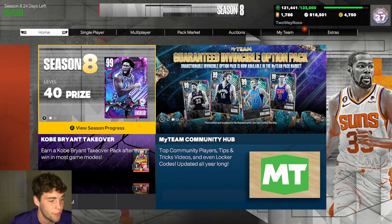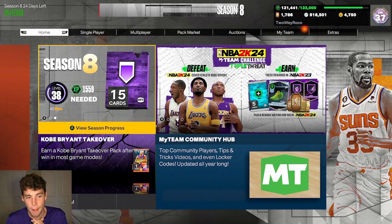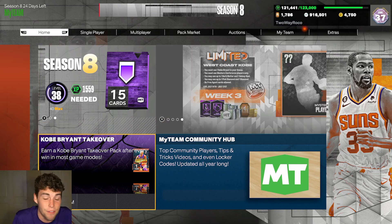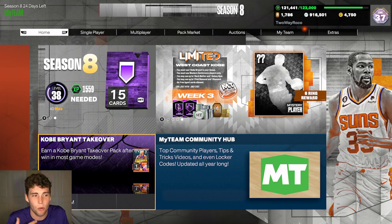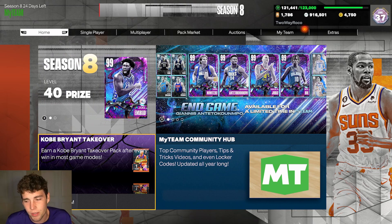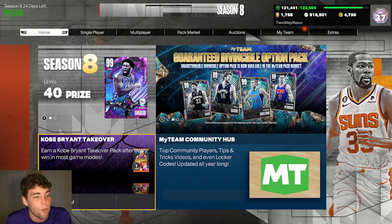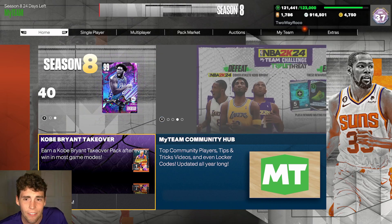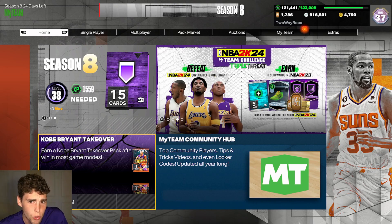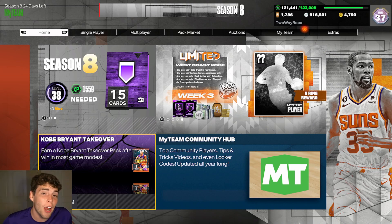You guys should know it's possible to pull invincibles ahead of the Shaq event coming today. I wish you nothing but good luck. Maybe 2K boosted the odds at the very end of the event — they've done that with vault players before, so maybe that's something they do with these packs too. I'll continue to research and keep an eye out for that over the upcoming weeks. New end games and new content are coming today.